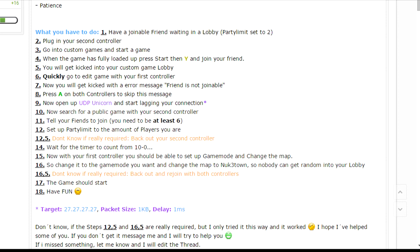In UDP Unicorn, change your target to 27.27.27.27. Change the packet size to one kilobyte — though you might want to put it up as high as you can, since if your internet is too good it won't lag at low settings. Just mess around with it because everyone's internet is different. Set the delay to one millisecond.